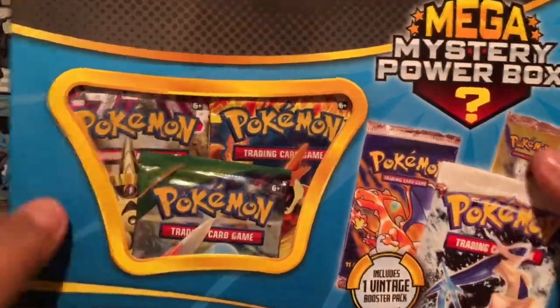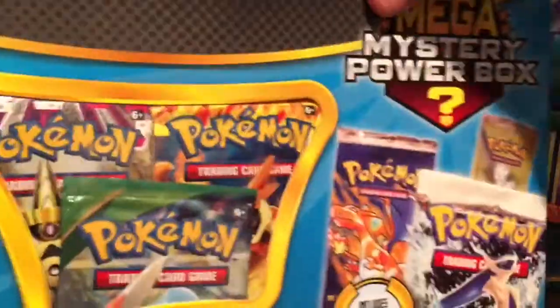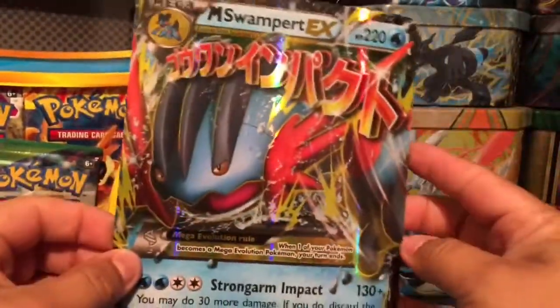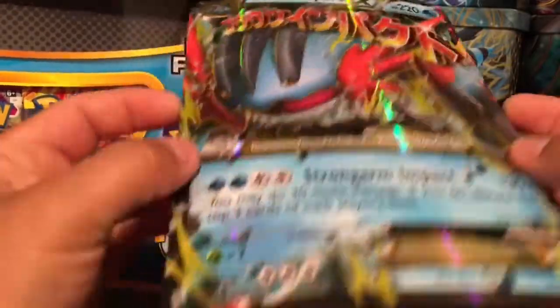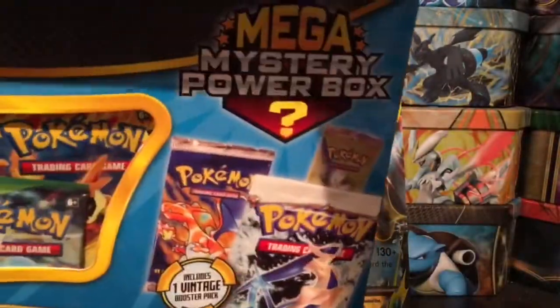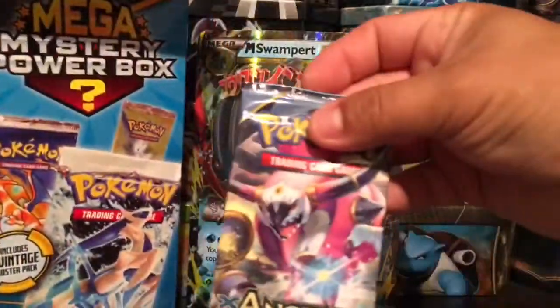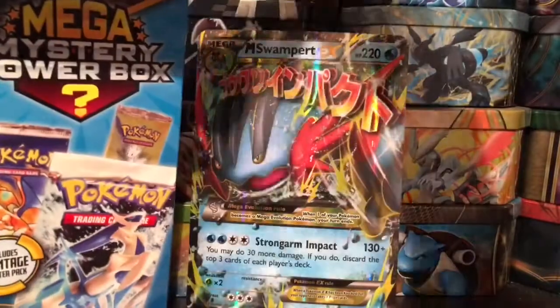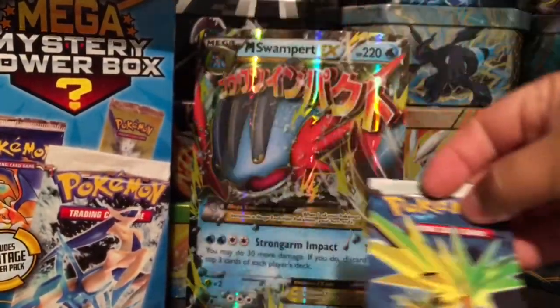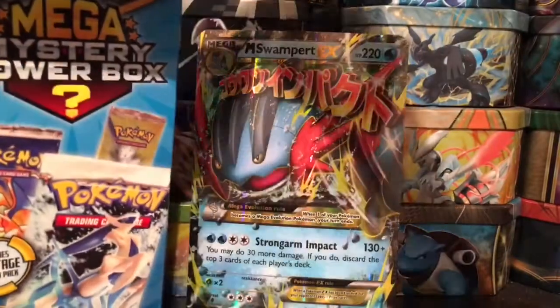Let's see what else is gonna come here. Oh, we got a jumbo card — a Mega Swampert EX jumbo card! It's all bent up, but hey, what can you expect. What else do we have? We have an Ancient Origins, and oh — a Platinum RCS booster pack! That is gonna be our vintage pack.